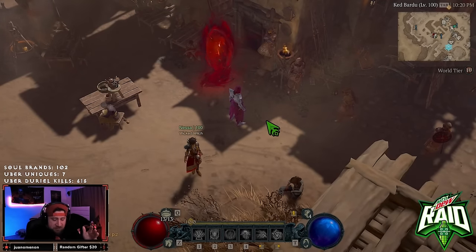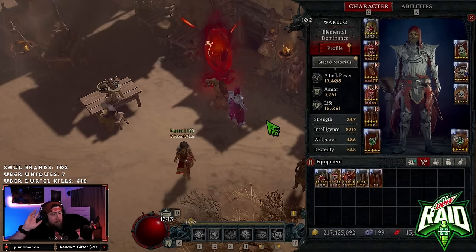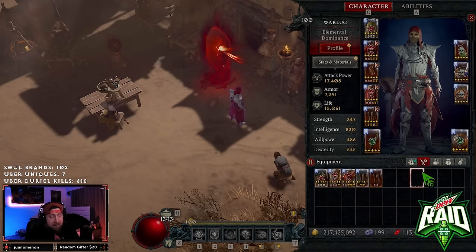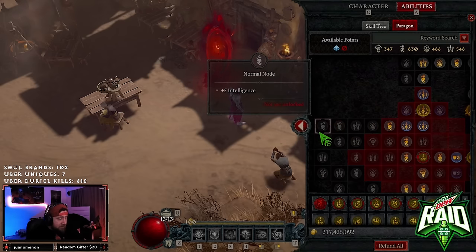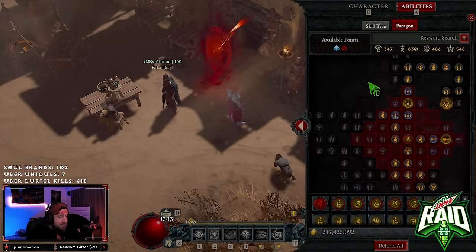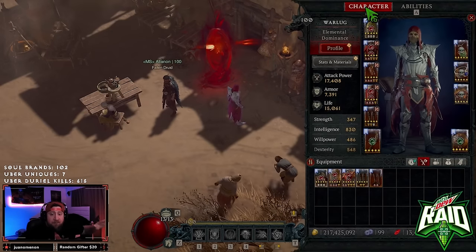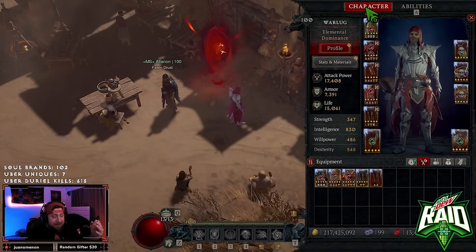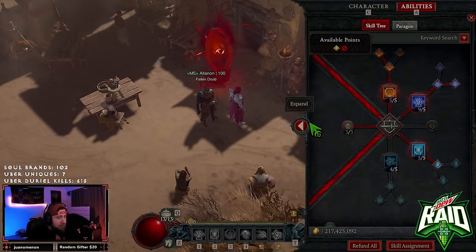Welcome back to the channel. Today I'm bringing you my finalized version of Ball Lightning for the Abattoir of Zir. We've made it all the way to tier 10, been absolutely blasting, and leveling this glyph like crazy. It's level 8 and we're so close to level 10, which will give it another huge radius increase. We're going to go over everything quickly, only covering changes from the previous build, then showcase it in an actual tier.